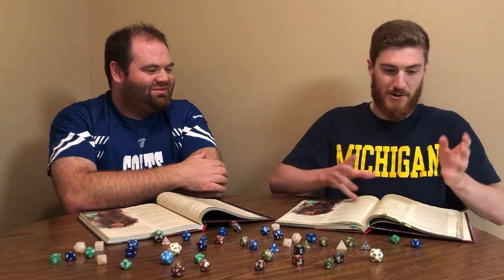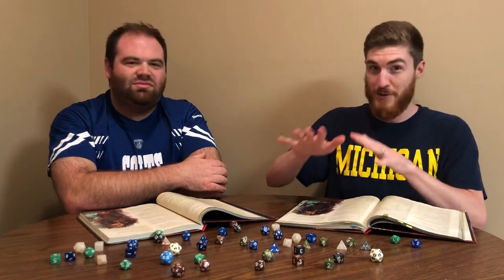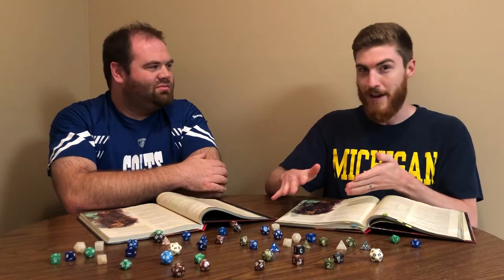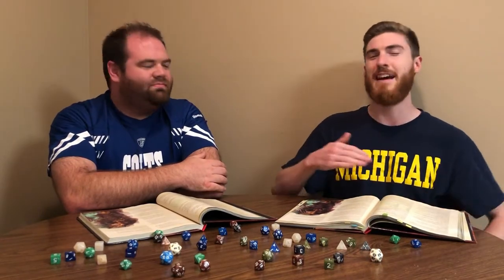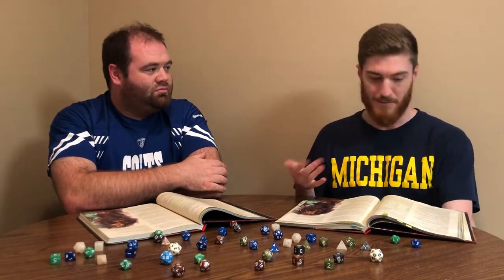At level six you have Elemental Affinity. Whenever you cast a spell that deals damage related to the dragon type you chose at level one, you can add your Charisma modifier to the damage — one time per cast, not on every attack. So if you have 20 Charisma you get that flat plus five. It makes your cantrips a lot better because it raises the floor of your damage, though later on five points of damage isn't that big a deal.